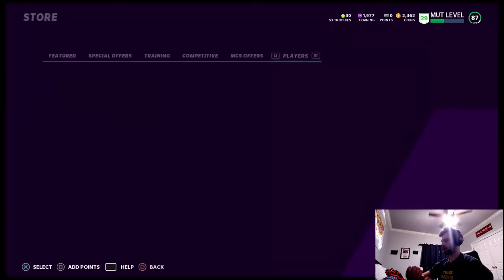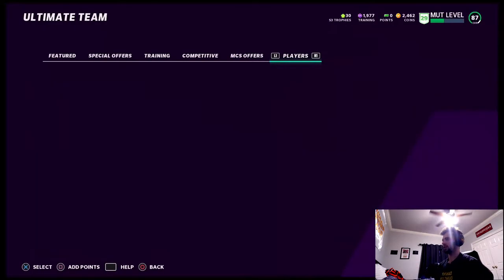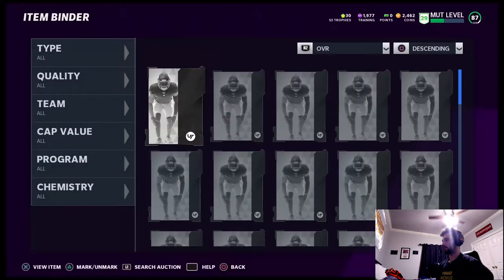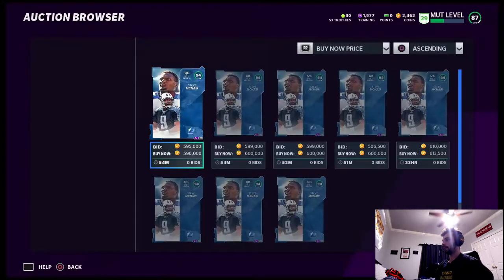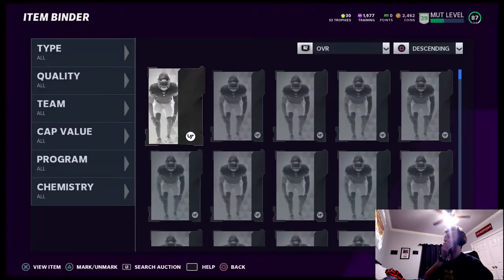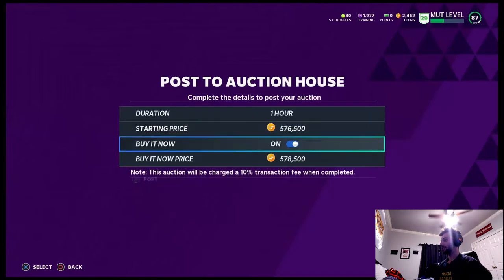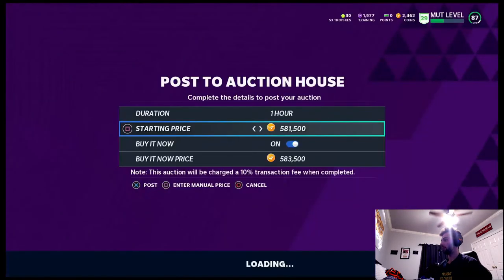The pack was hot, I just pulled like five or six elites in the first round of it. Steve McNair — just pulled him and he is 500k. No freaking way, 500k for Steve McNair. We're gonna put him up for 583.